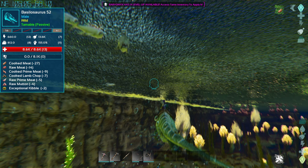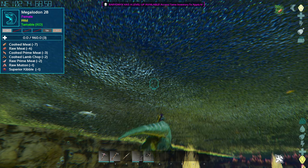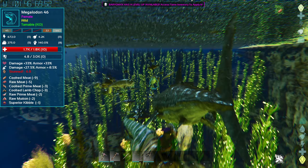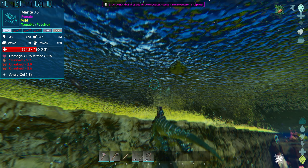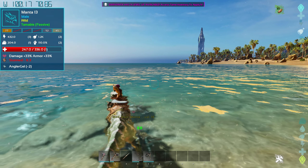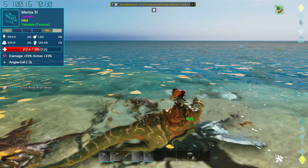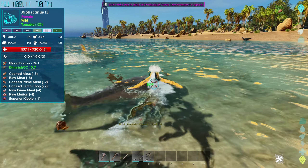You can also see the Xiphactinus — I call them X-fish — schooling around here. In a pack they're fast and have a cool bite. They're easier to tame once you have a Baryonyx, since you can sit there and stun them while shooting. Anyway, once you clear the Mantas, go up to the Basilosaurus — it uses exceptional kibble, and one feed later it's your friend. So the Basilosaurus is a solid early game tame as long as you've got a Baryonyx to start with.